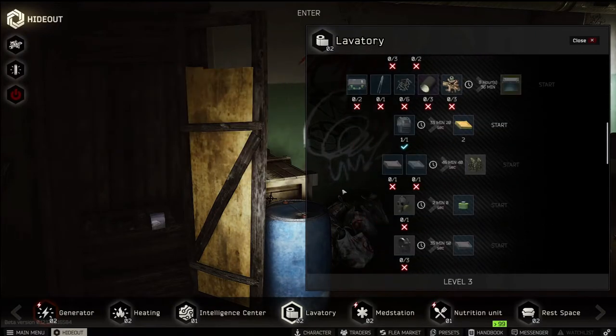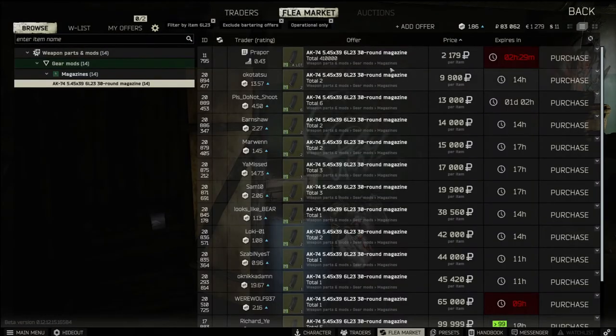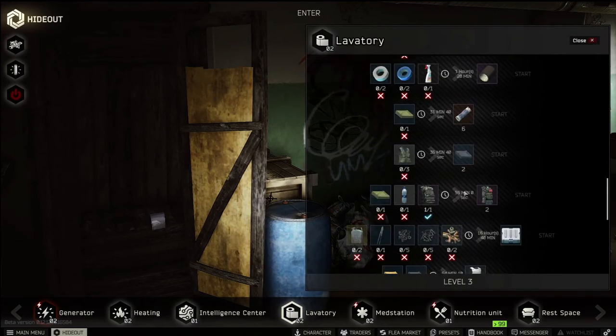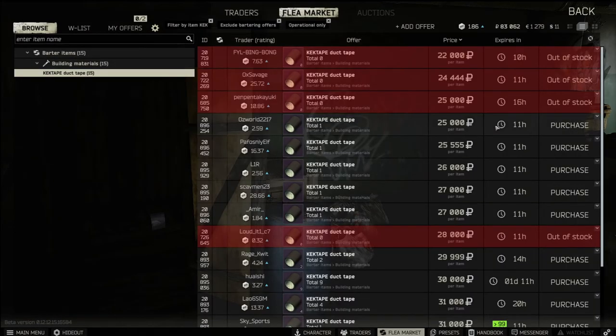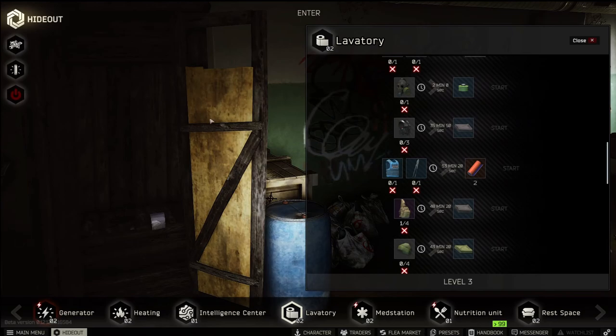Scroll down and the mags are right here. You'll need four of these 30-round mags, which sell from Prapor for $2,100. And you'll only need one of this item, which sells for $25,000. I'll have the total cost for all three mags on the screen right here.